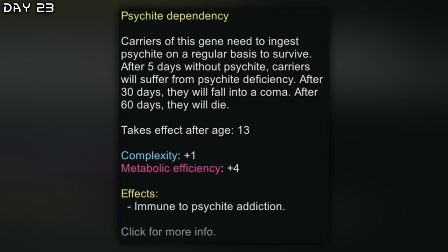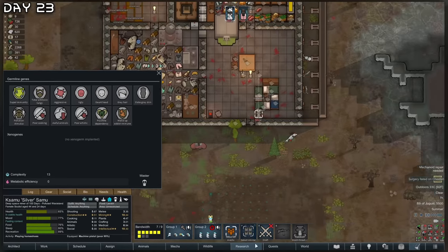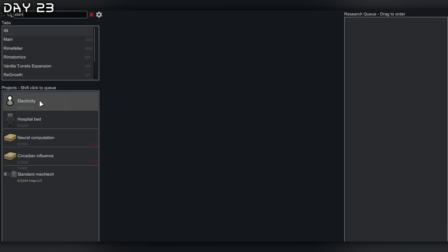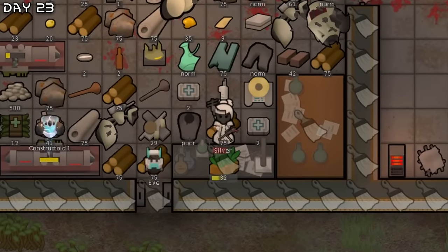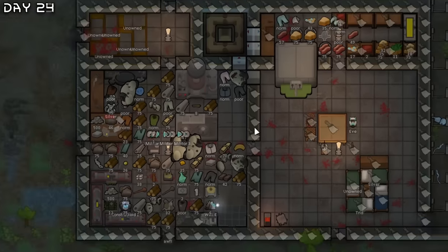The good thing with silver and wasters is they are immune to psychite addiction, so we can essentially be on drugs all the time. Let's do that — psychite refining. I wanted standard mech tech, which is exactly what I'll get. But first let's get some yayo — be on yayo two times a day. I need to work on a few shelves. We are quite stacked.